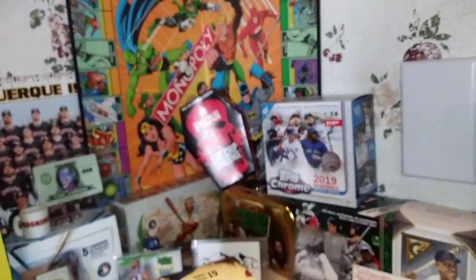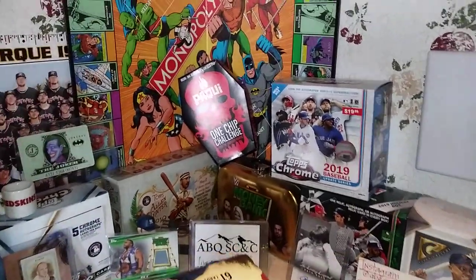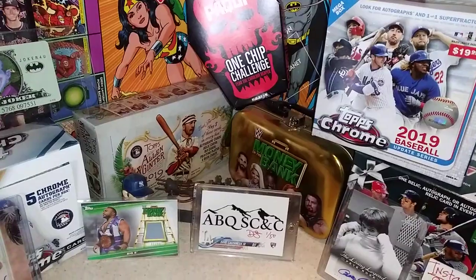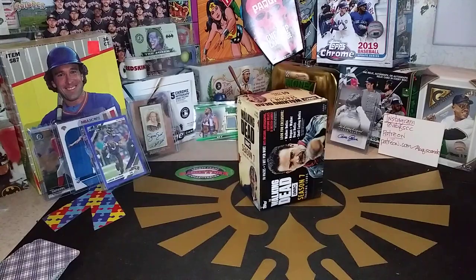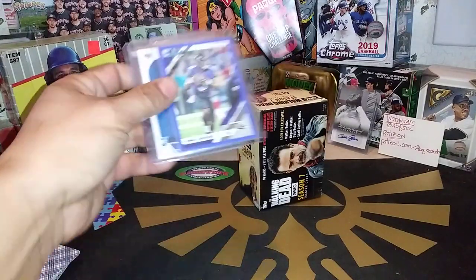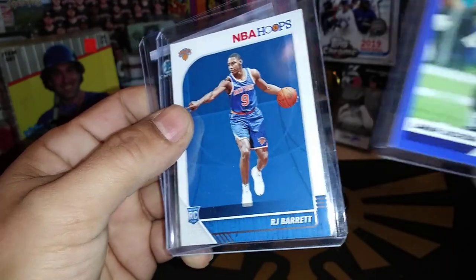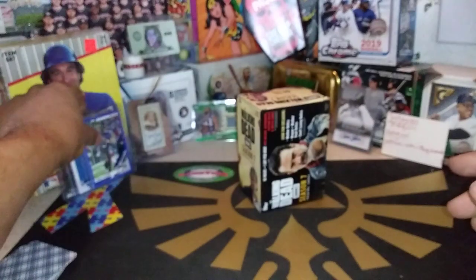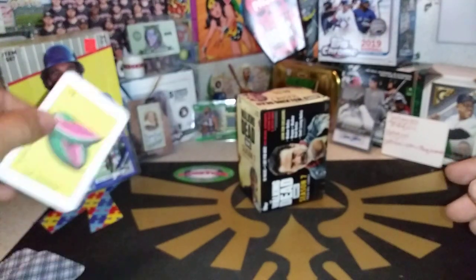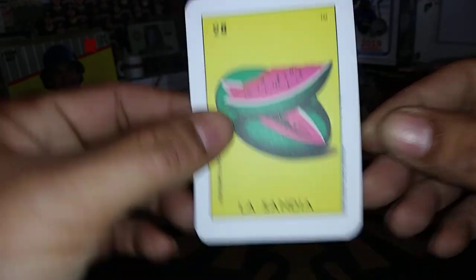Don't forget, Big Meat Pete celebration is February 8th, Saturday, February 8th, 2 p.m. Mountain Time. We are doing the Hot Tag Wrestling Challenge. Andy N and Hot Box Cards are currently in the lead. We are also playing Lotteria — for either this Lamar Jackson Blue Press Proof, the R.J. Barrett Rookie Card, or the Nick Senzel Bowman Chrome Rookie Card. Next Lotteria Card is La Sandia, card number 28.